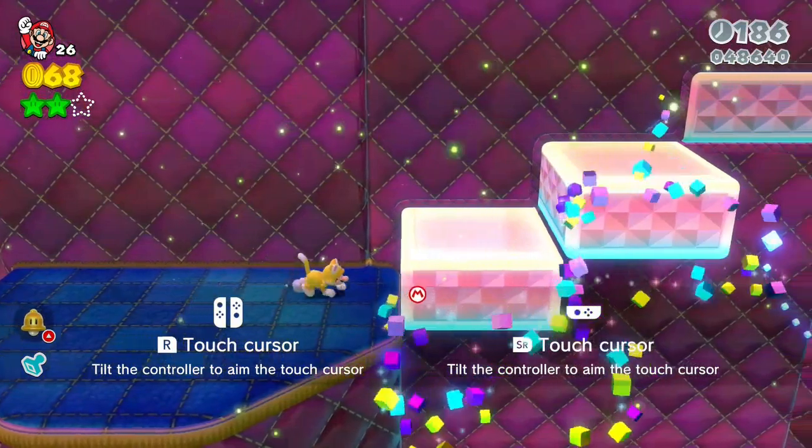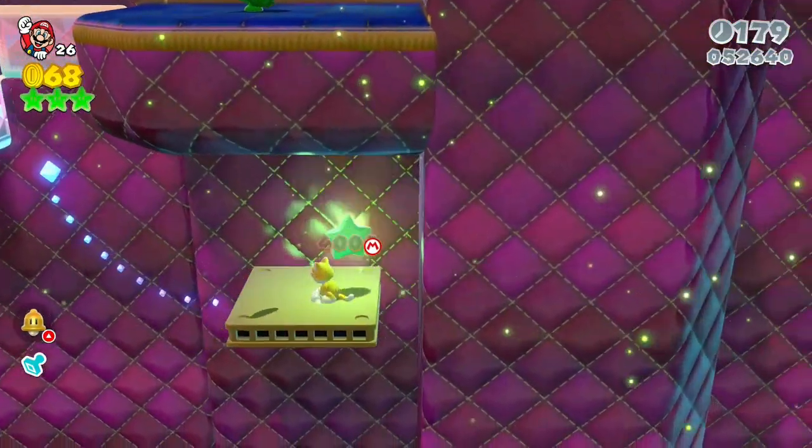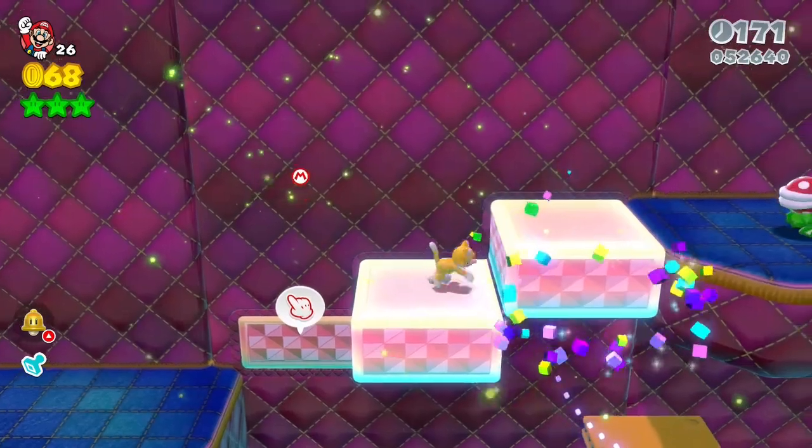For the third star, move two of these and then jump on this platform and it'll take you down to the star. That's our third star. Let's just continue on.